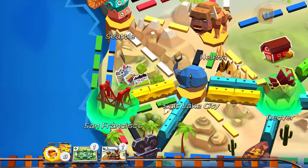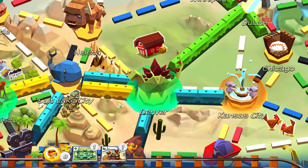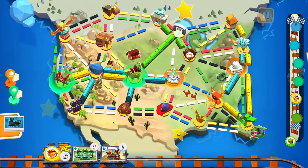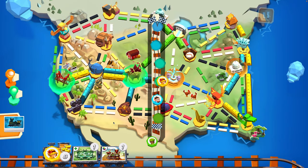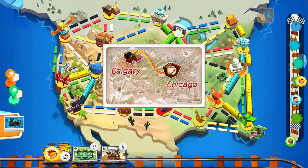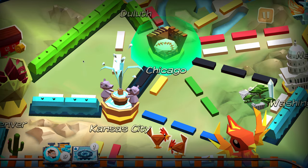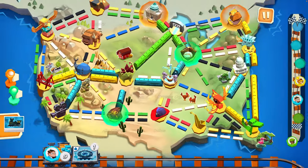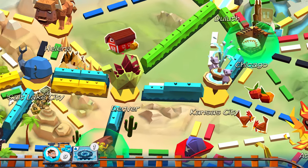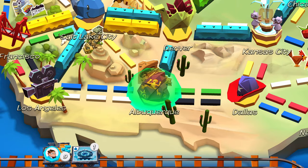Look at this — so relaxing to watch. Okay, Veronica's in the lead. She has a goal of Calgary to Chicago. Kansas City to Chicago — let's play the black card. I got one card left and there we go. Playing some baseball, growing some peaches. It looks like feeding some dinosaurs and we're off to New Mexico. Dad is tied for first place.